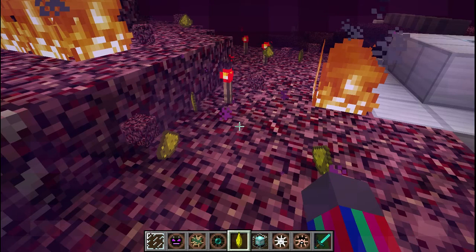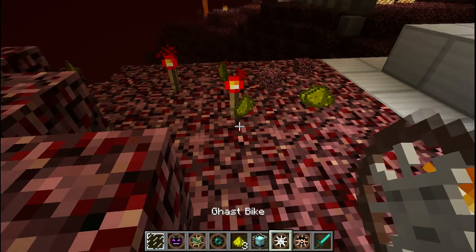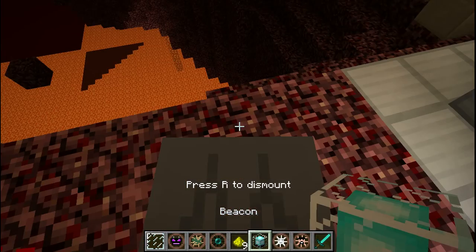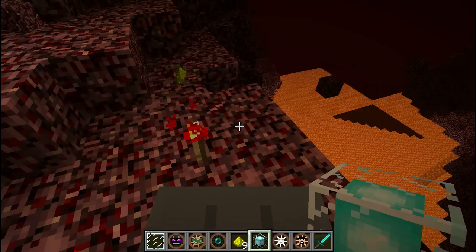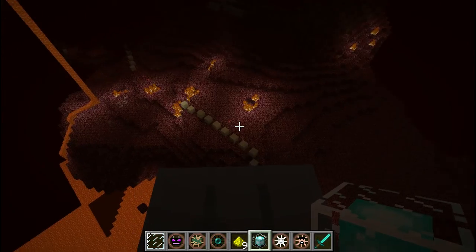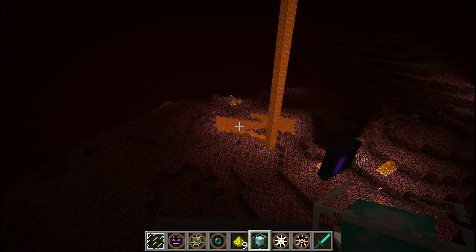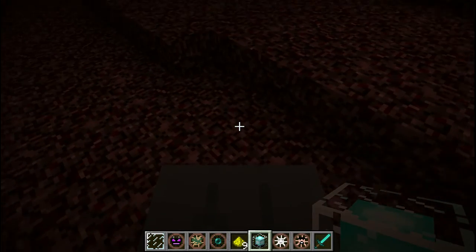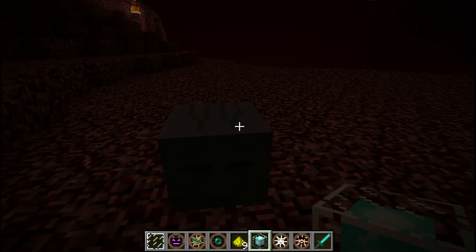Here we go — the Ghast Bike. It's always a bit glitchy when you get in. You can fly on these — same controls as all the others, they can float. The reason I give this only a two is because you can only use it in the Nether, which kind of stinks. So these have been my top five animal bikes.